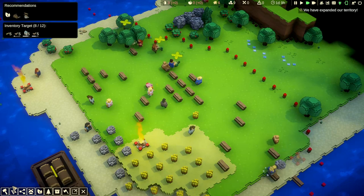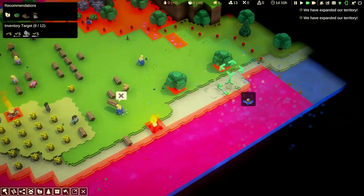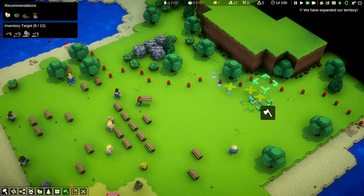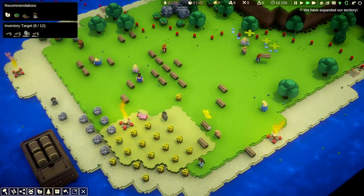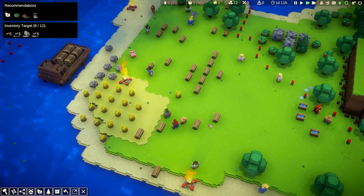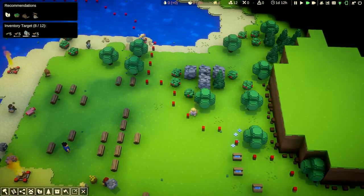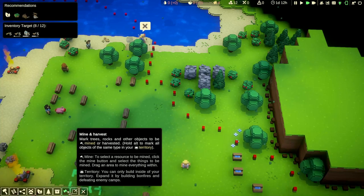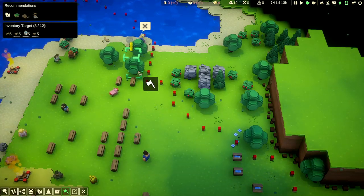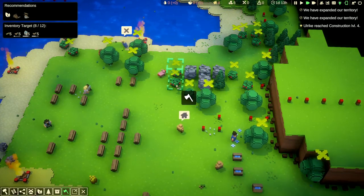Let's clear out all the weeds so we can build everywhere. We can build another bonfire right here and another one here — this will open up more things. Let's plan out our area a bit better. Now the builder is constructing the bonfire, and I'll tell them to go ahead and do all the oak and all the strawberries.